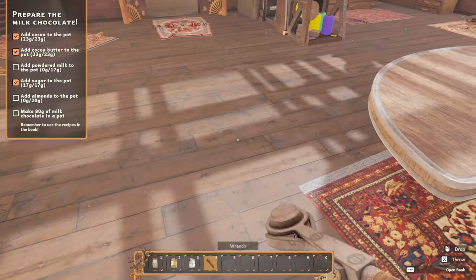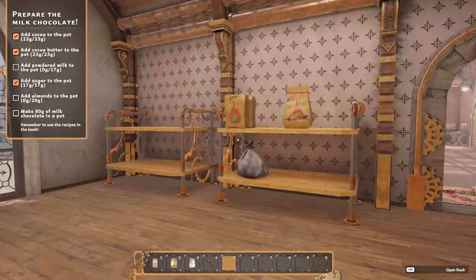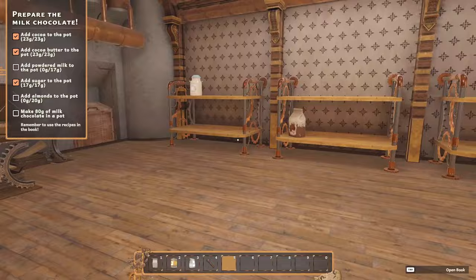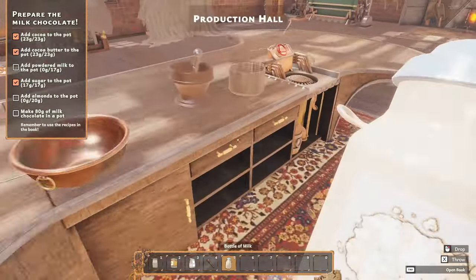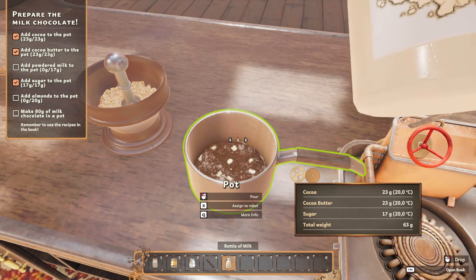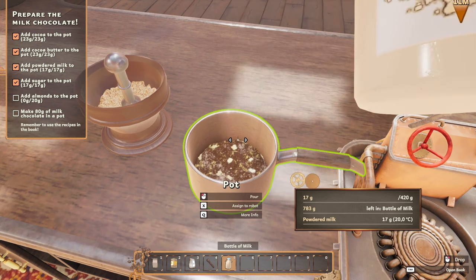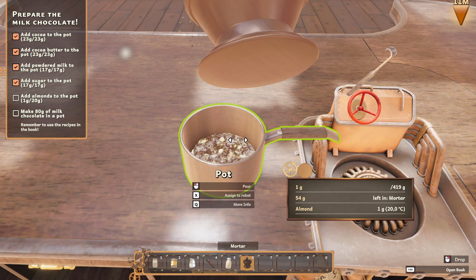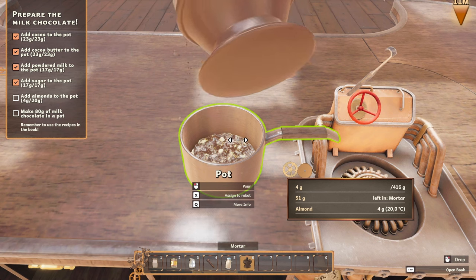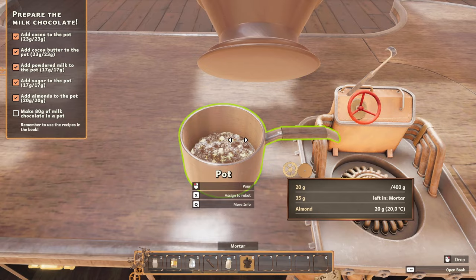I think I have to find powdered milk. Is that it? That's a bottle of milk. Well, that's the only milk — is this powdered milk? I don't know but we're going to give it a shot. I've already messed up the almonds so it doesn't matter. It's powdered milk. I only need 17 of this one. We've got 17 of that, then add 20 grams of almonds. We need 20 grams — there we go. Make 80 grams of milk chocolate in the pot.